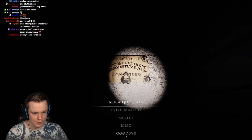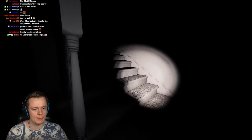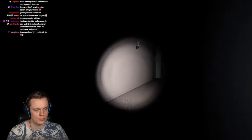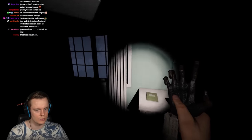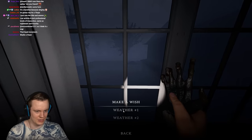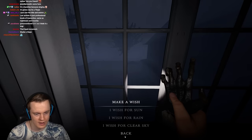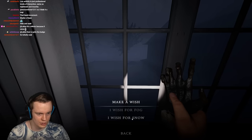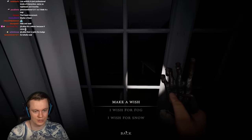You can see all the different things you can ask — where are you, where's the bone, do you speak to everyone. Some are useless, but 'where are you' and 'where's the bone' are the main useful ones. The Monkey Paw takes a while to learn everything it can do. For example, you can wish for different weather — clear sky, rain, or snow — and it'll actually change the weather outside.